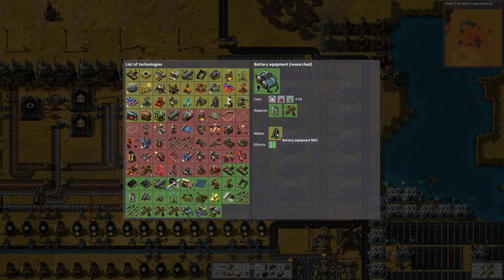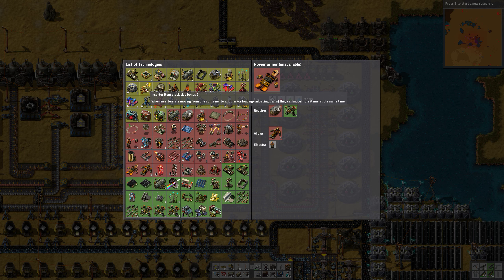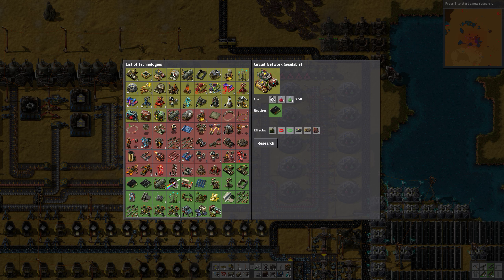Now we can see that it's actually working. This also requires science pack 3. Night vision, energy shield — no. Maybe I should check if there's anything that only requires red science packs.